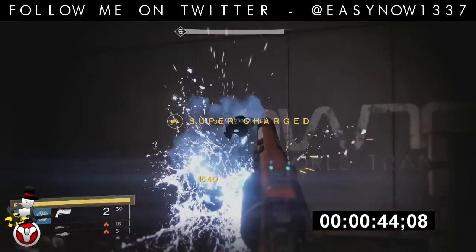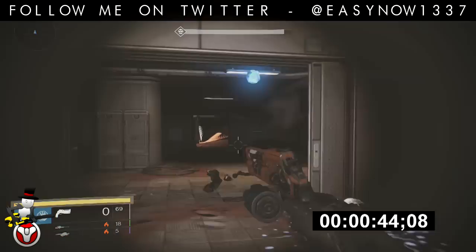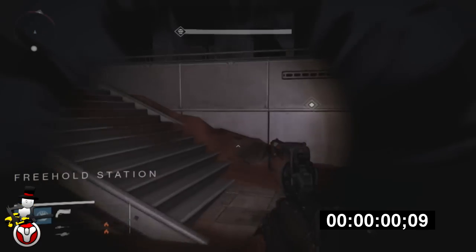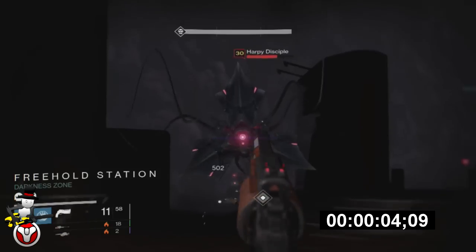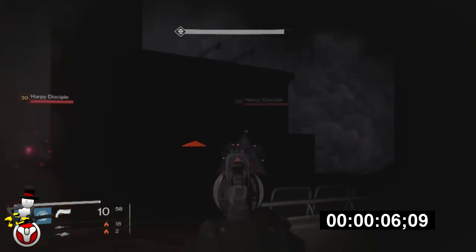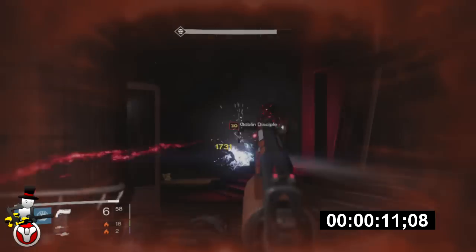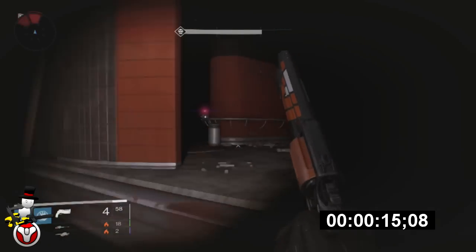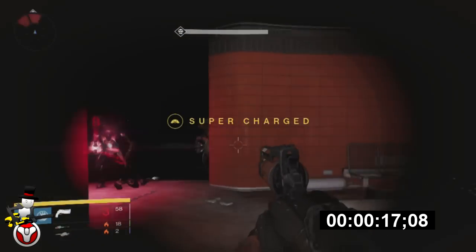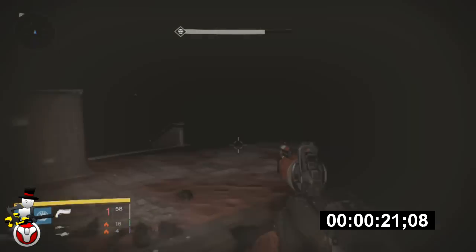The Devil You Don't gets through the area in 40 seconds. Now, the Devil You Know has less attack and is supposedly the worse gun — but I actually get through the same section in a considerably faster time, almost half the time it takes with the newer, supposedly better gun.